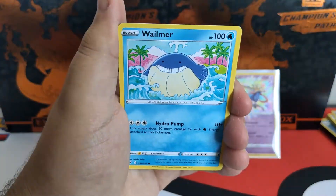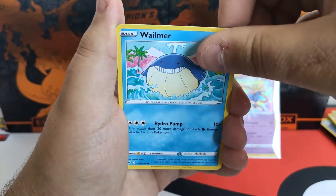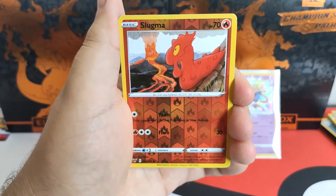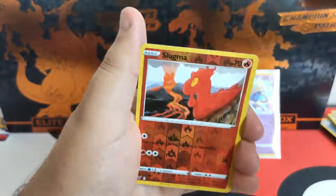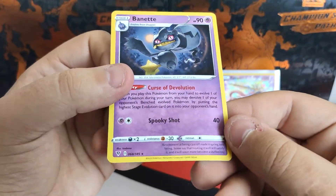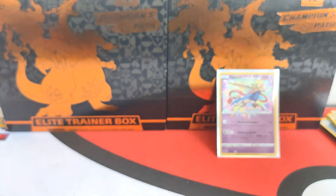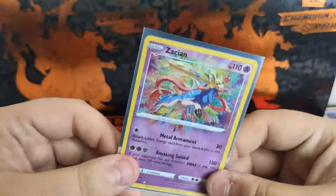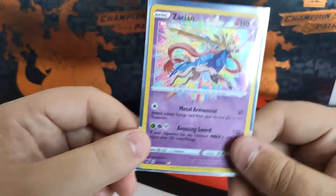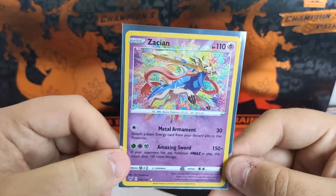Let's see what the next Pokémon is — let's start with an arrow because that is a bad omen. That's a Slugma. There's our reverse and our rare is going to be... it's a Banette. That's all good, I can't complain. Only one good pack out of these five packs — the Zacian pack — that's perfectly fine. It's slightly off center at the top but it's still good; it's good for the collection.